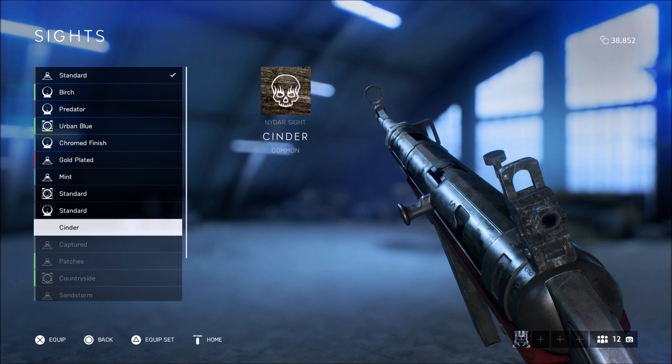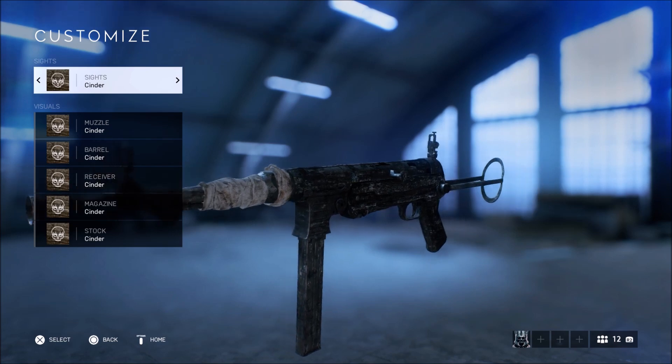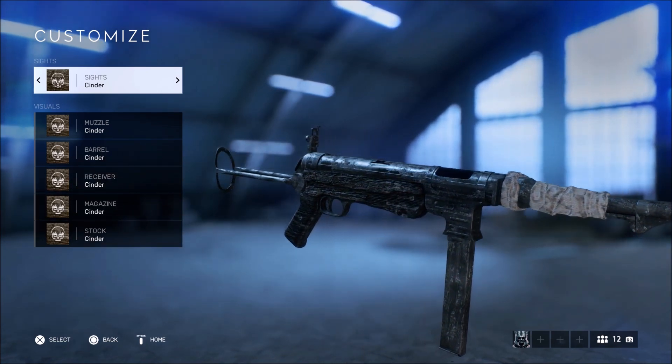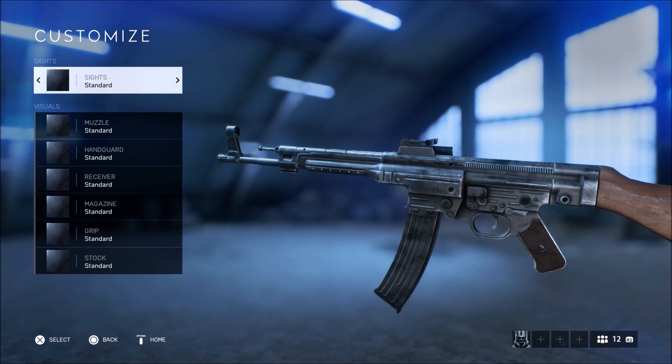Moving over to the seventh weapon, we have the classic MP40. It looks really cool — they all look really cool — but the change isn't as drastic as I expected. One thing I really dislike is the sight on this one with the camo.